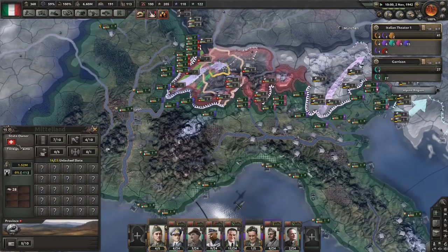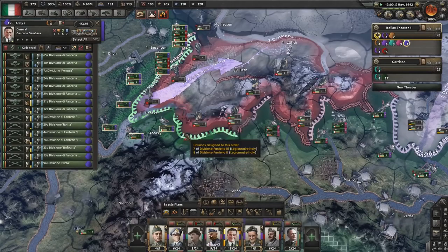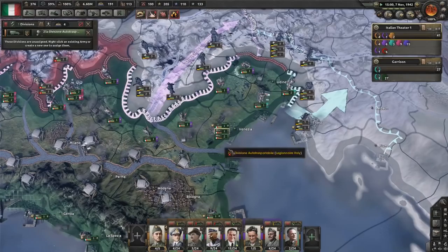This will also be a good time to check out some mountain tactics, as this is going to be mostly mountainous. Our attack up this slope to try and take Zurich and Bern will probably be okay. It'll mostly be up to some of our newest, biggest divisions here, going up the gentler slopes into Bern, Geneva, and Zurich.